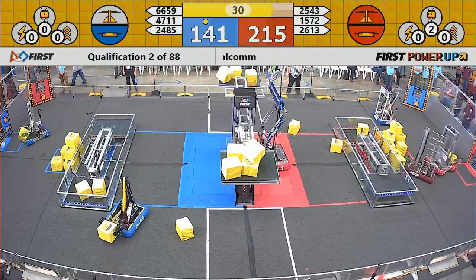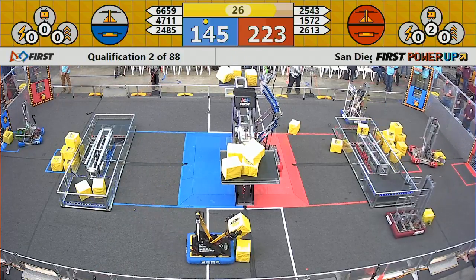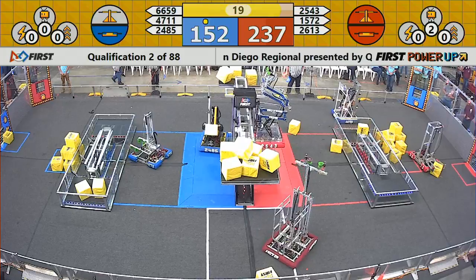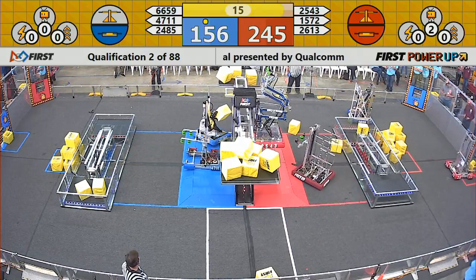We are now in the final 30 seconds of the match. Here comes Titanbot, reaching up trying to get hooked on that climbing bar on the red side of the scale, starting to inch their way up. Hammerhead drops off a last-minute cube for the red alliance. Titanbot is up high enough — if they stay there until the buzzer, they will get another 30 points.